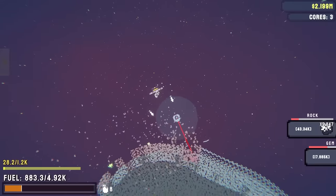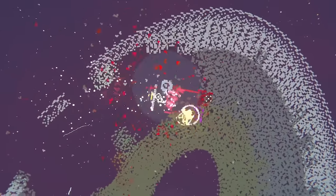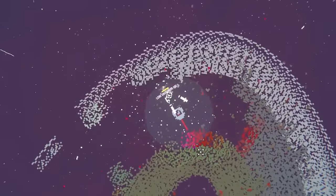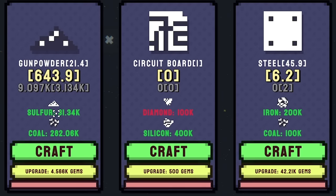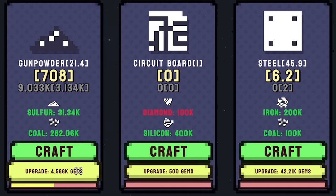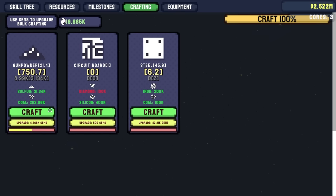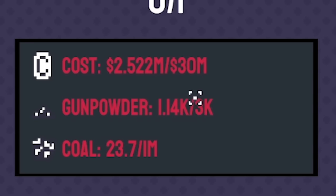I think this upper layer is just rock — we don't really care about that. I want to get a bit deeper because this is how we can make our gunpowder. As we're getting that, we'll see the fuel bar going way down. But if we go back to the shop, in the crafting tab we are crafting gunpowder. We can also upgrade this for gems. We get gems every time we hit a block, and we've got nearly 20,000. If we upgrade a few times, every time we craft we'll get way more gunpowder. We've got a thousand and only need 3,000 to upgrade, although we do need 30 million.